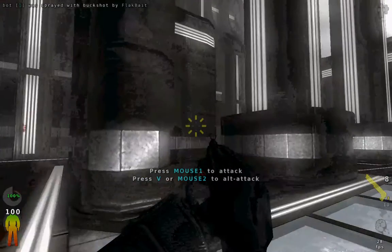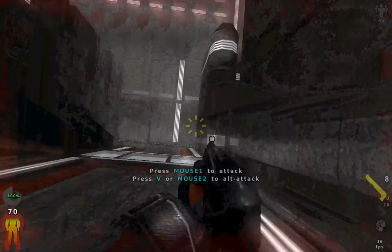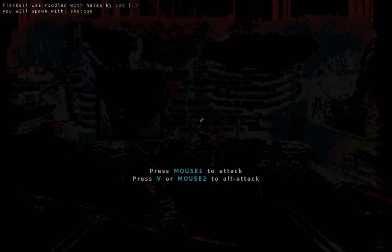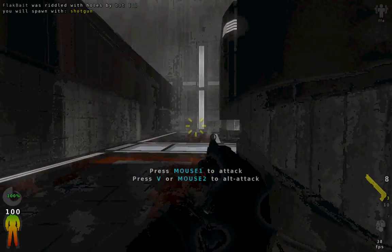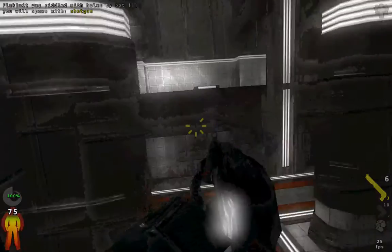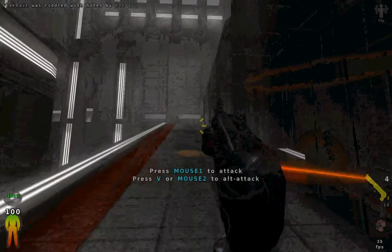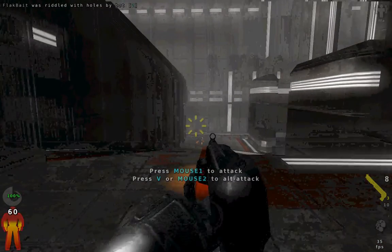The shotgun is a weapon that sprays bullets all over the place — I think it's 8 shots at once. The little ticks around your reticle will show you how many bullets you have in the chamber. As soon as you fire, it'll reload another bullet into the chamber. If you keep rapid firing, it won't reload in between. Left click to fire one barrel, right click to fire both barrels.